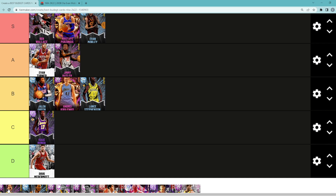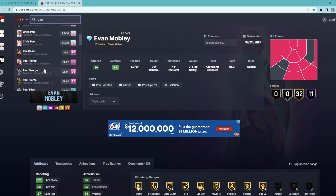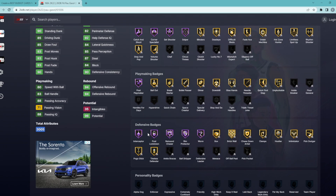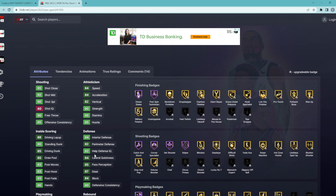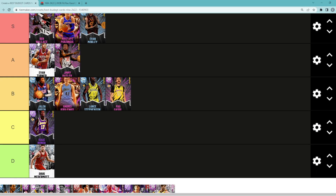Pink Diamond Pau Gasol is kind of in the same tier as AK, Lance, and Jalen Green. He's a decent overall center but doesn't really excel at anything in particular. He's a decent defender: 84 block, 94 interior, 87 steal, 84 lateral, 82 perimeter — a little bit slow. He can shoot the three ball really well and is a good rebounder. He has Worm, Rebound Chaser, Post Lockdown, Interceptor, Catch and Shoot, Corner Specialist, Set Shooter, Sniper, Blinders, Dead Eye, Green Machine, Hot Zone Hunter, and Limitless Spot Up. In game this card actually plays pretty well — good pick-and-pop, decent defense, snags rebounds, decent jump shot, and fundamental dribble style. Pau Gasol is going to be middle of the pack in B tier.